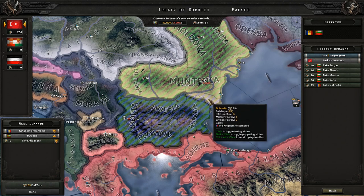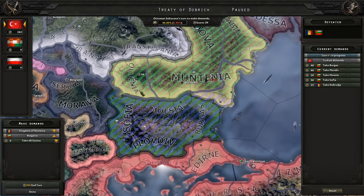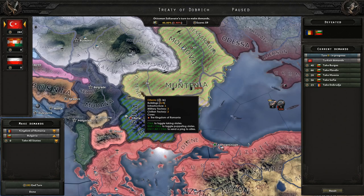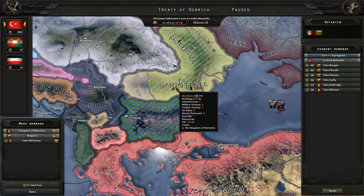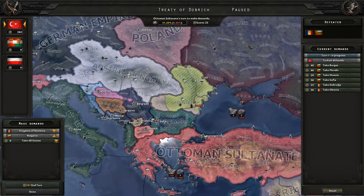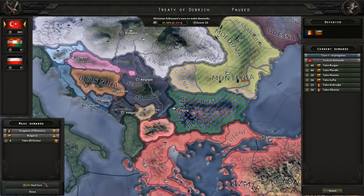We'll take this one here — that gives two civilian factories and one military factory. I really want to get the oil there. We can take this one here as well, though that would result in a weird border. That'd be an additional five factories. We need as many factories as possible — that war indicated that. We have such a small army and having to defend multiple fronts causes issues, so yeah we're going to take that.